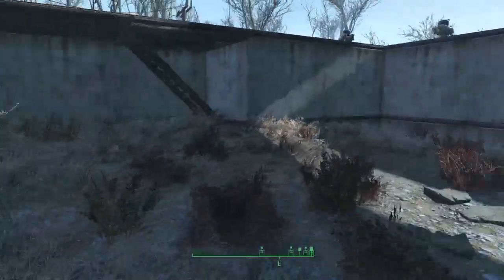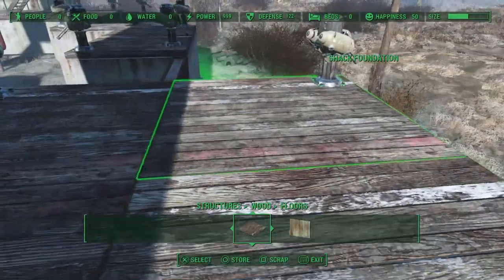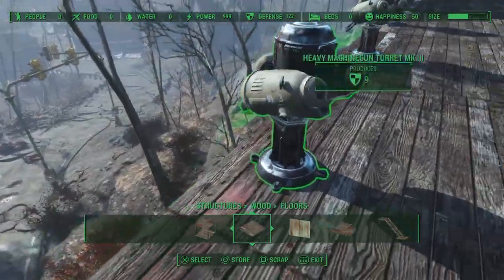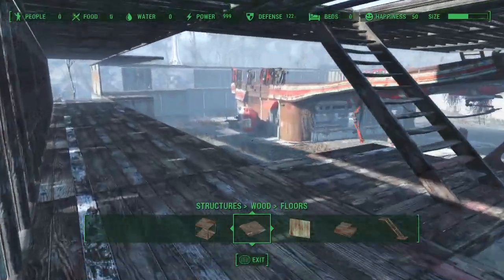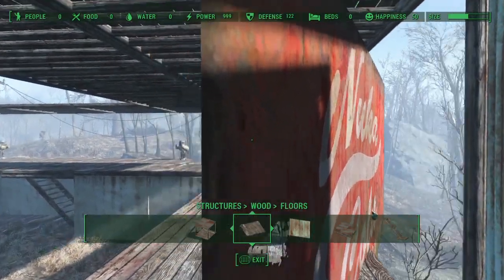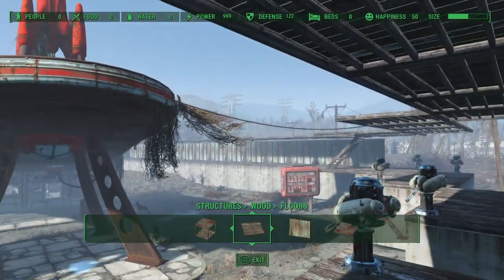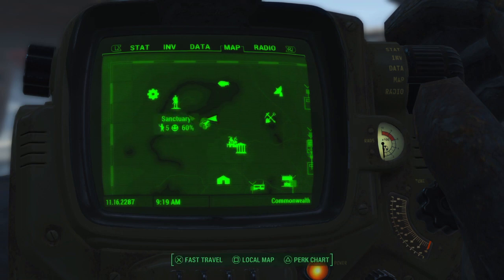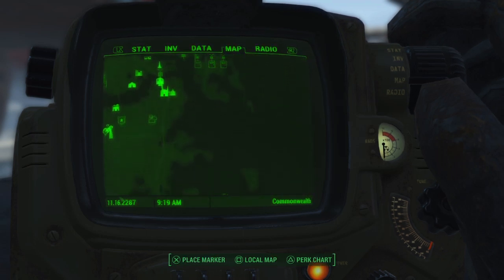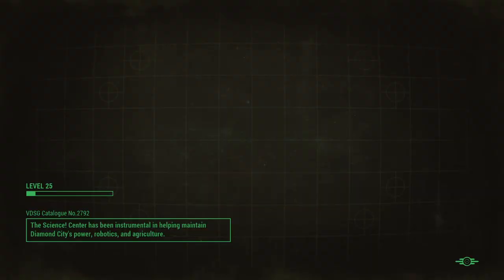Getting everything lined up in the settlements looks nice but took a long time. I spent the last two days doing this. There's also a glitch where something shows up even though I've already scrapped it — it just won't go away. That's the current situation with Red Rocket, and Sanctuary is the same — both are doing well.